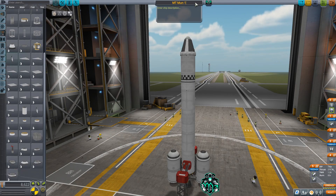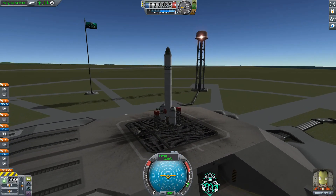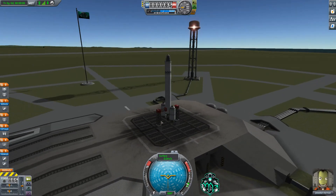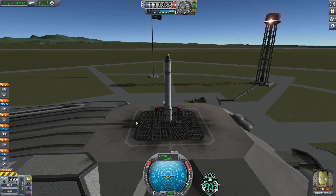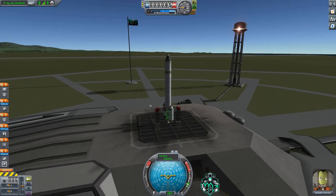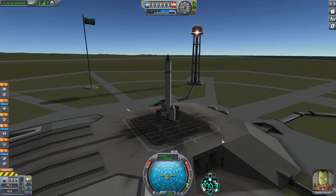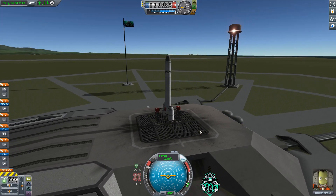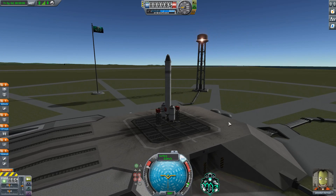This will be the MT Moon 1. Let's go ahead and save it and go to the launch pad. Now that we're at the launch pad, all we're gonna do is get into orbit — I'll put the link above, go ahead and click on it if you haven't watched the how-to-achieve-an-orbit video yet. I would recommend going and doing that. We want to put our SAS on, throttle up.